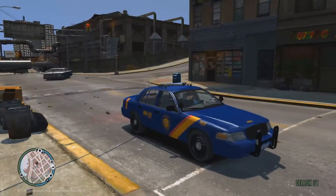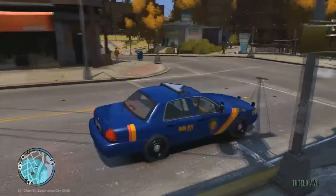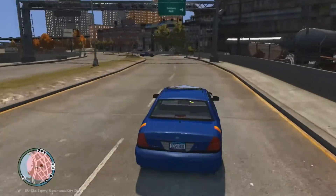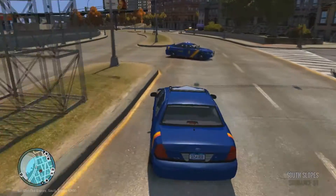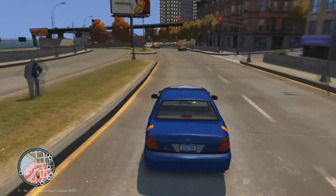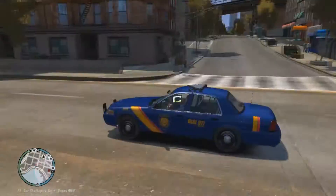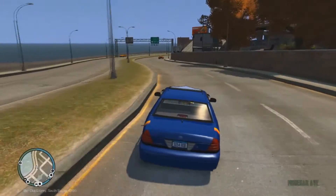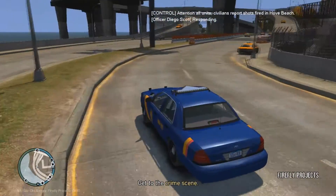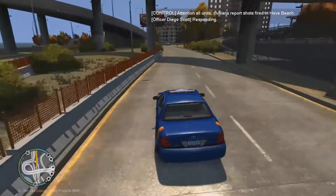We'll take a U-ie here and see if this guy does anything stupid. Sometimes they run red lights. Oh, he's following us. Green light means go. We got a shots fired call, guys — around the corner, I think at Hove Beach. We'll try and get there as fast as we can. That's the wrong siren — my bad. I think that's called the high-low siren; I'm not exactly 100% sure what it's used for. I love this siren though.